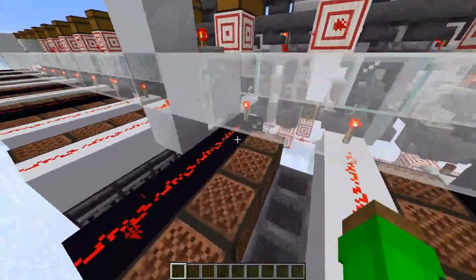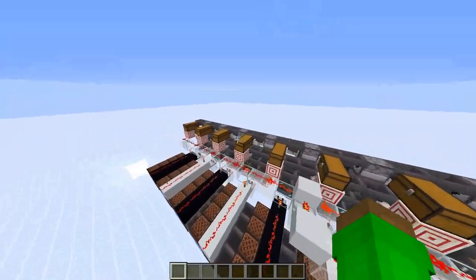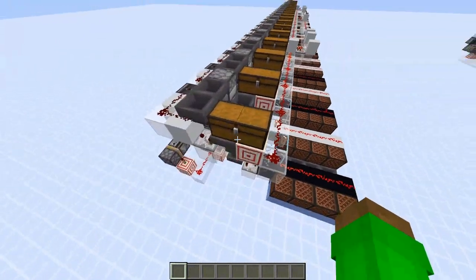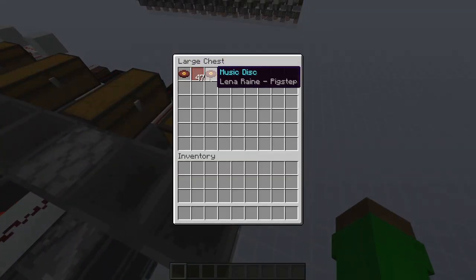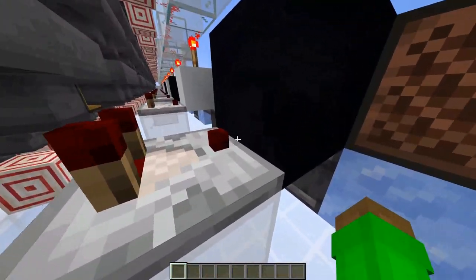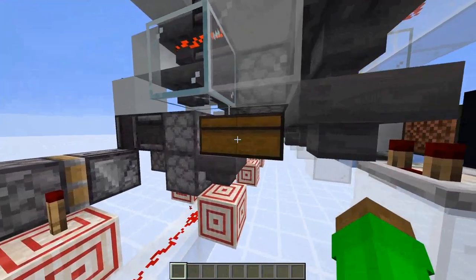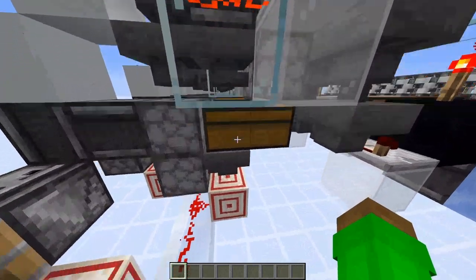We can mute and unmute note blocks in the right order to make a fully functioning 20 hertz piano. The way we actually program this is very simple — we put items through a non-stackable item filter. The non-stackable items act as notes while normal items are rests. Non-stackable items go through a path that activates the comparator, while normal items go straight through. Both types take the same amount of time to reach the chest, so they're stored in the exact same order.